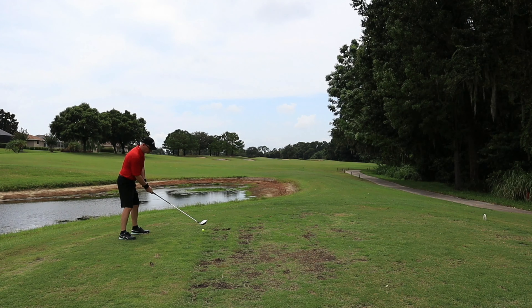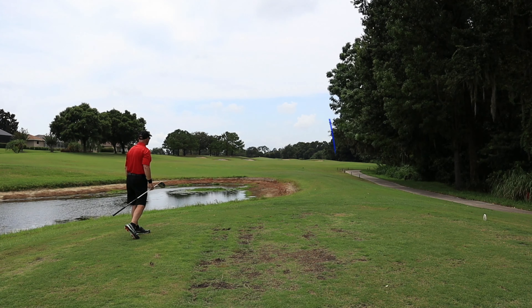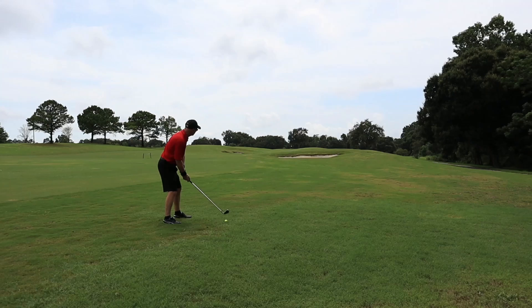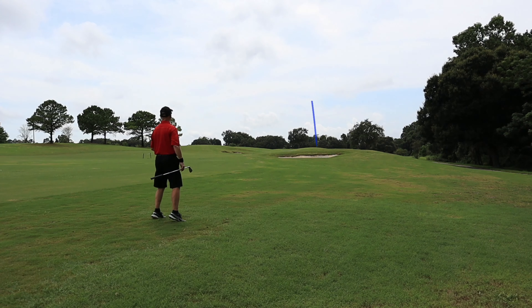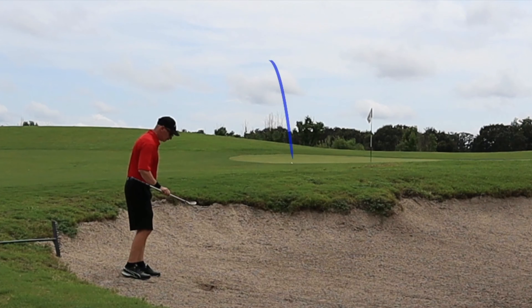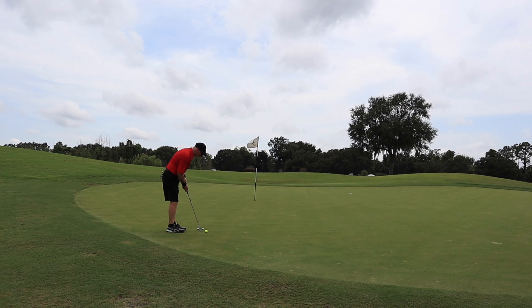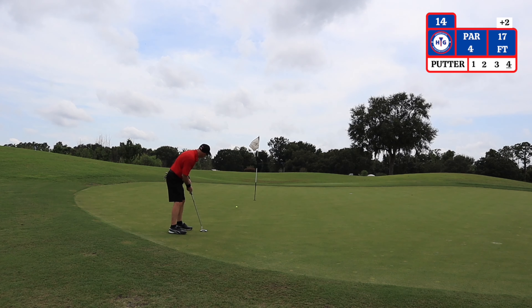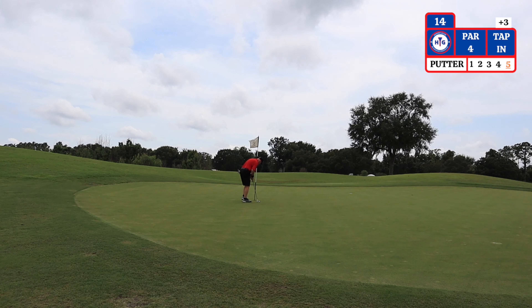The 14th hole is a par 4 straight away playing 376 yards from the tees. The bunkers on the left side do come into play; the one on the right side is pretty far out there. This is the first tee box on the course with a little bit of a problem with the grass. Second shot, I have 168 yards to the pin — adding 10 yards for the wind — choosing a 6 iron. I'm in the bunker on the right side of the green. I have 20 yards using a sand wedge to try and get up and down. I have a 17 foot putt left for par — tap in for bogey. On to hole number 15.